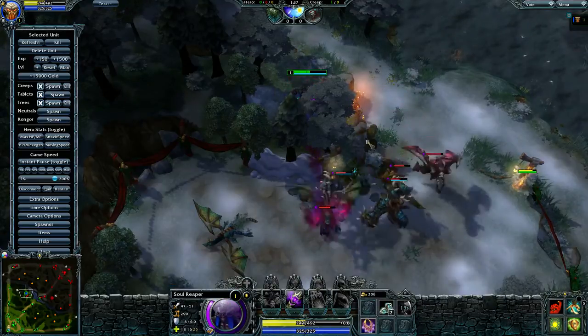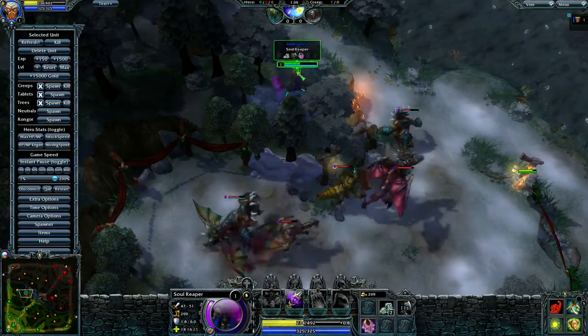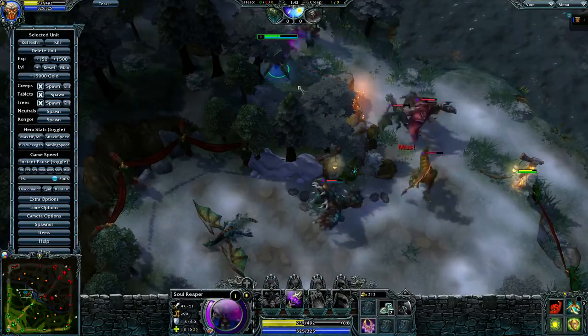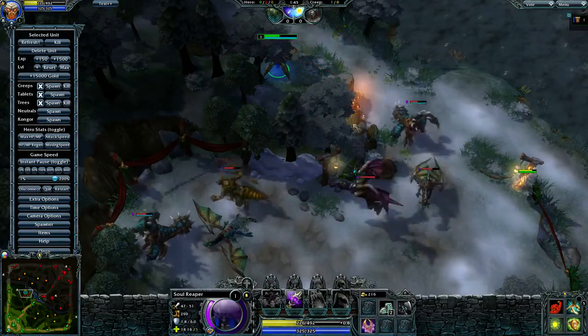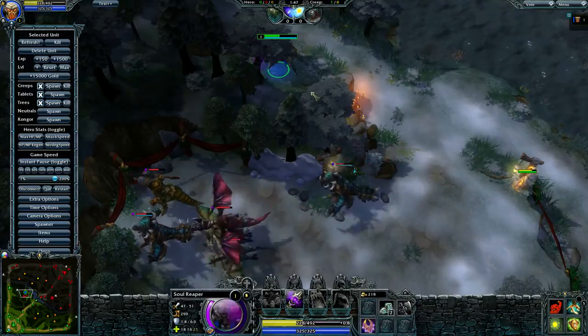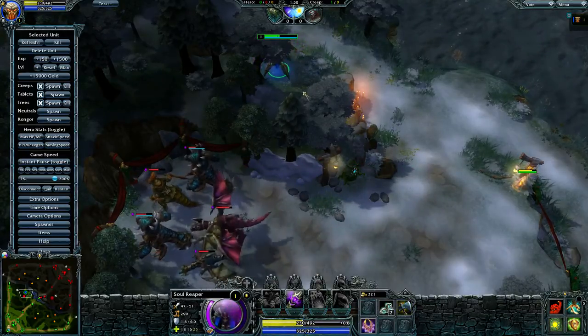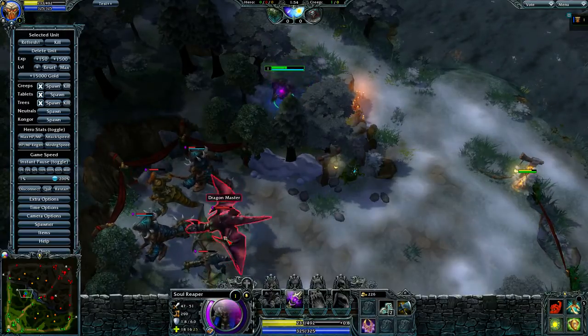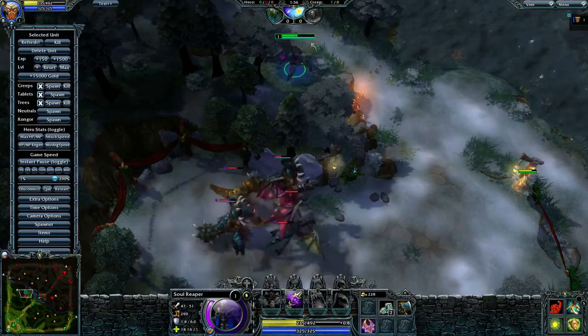Whenever you have a dragon camp, what you want to do is after it hits 40 seconds, you want to stop attacking the creeps altogether. Because sometimes it can mess up the pulling — the dragon sometimes can attack you, sometimes they don't. So just to be safe, stop attacking whenever it hits 40 seconds.